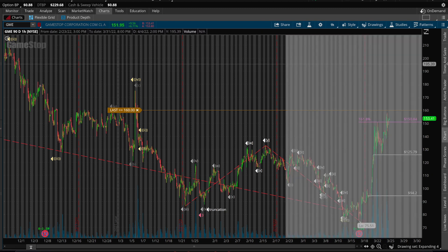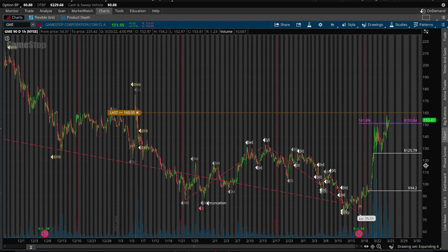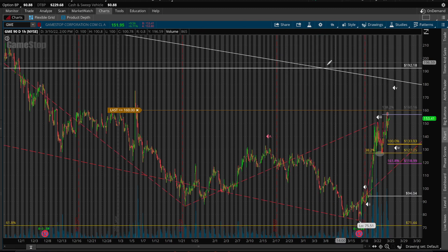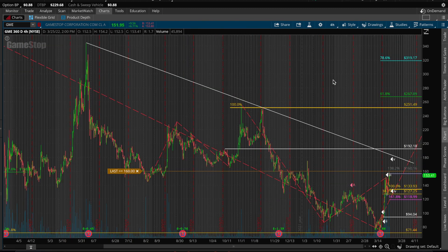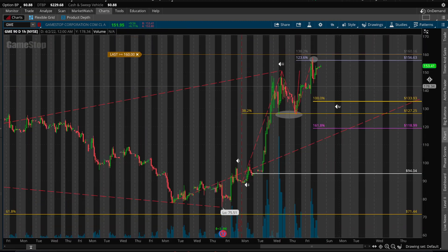We hit that level and started to sell, but then on Friday we came above it, which pretty much kills the potential for a really sharp flush down. So that little blip out of the way — the bear case is dead. Gone. Sorry bears, GameStop is going up. The way we're looking at it now: the downtrend is finished, and we can verify that because the break above 150-151 is our confirmation. The bear case is officially dead.